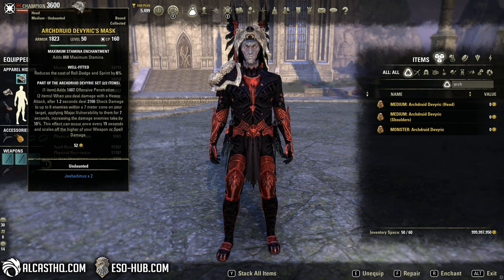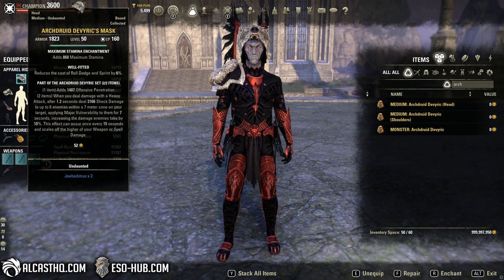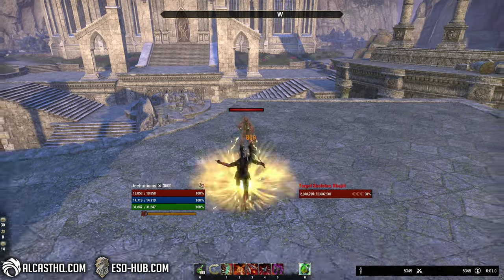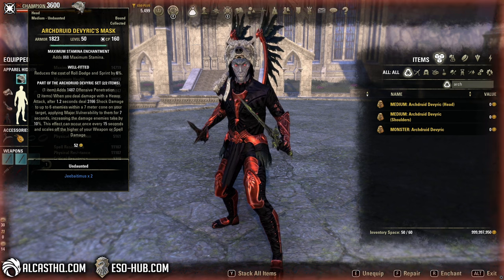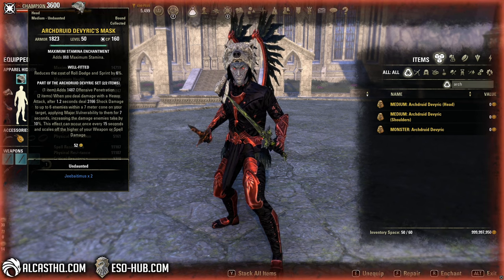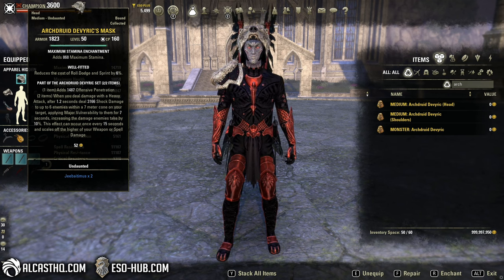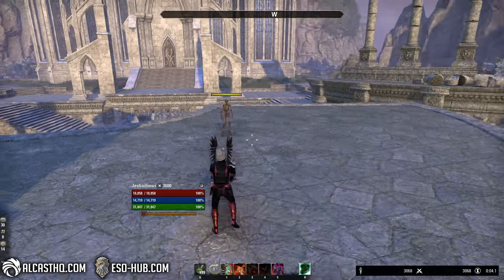Once again, it can hit up to 6 enemies within a 7 meter cone. And the good thing about this too is you can decide when you want to proc it — you need to do a heavy attack to activate it. I think now the animation bugged, or the bear was bored and didn't want to proc the set. But yeah, overall I do like this. 15 seconds is a decent, kind of long cooldown, but it holds 7 seconds, so it's kind of fine, honestly.